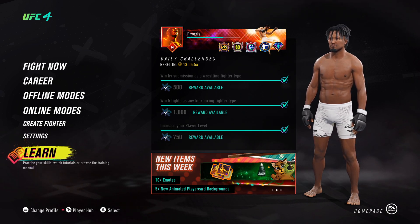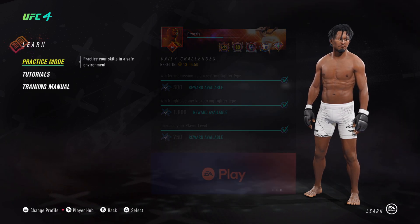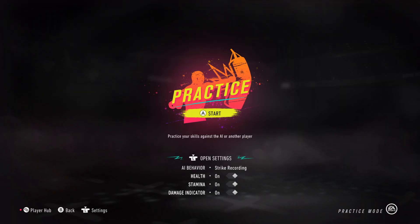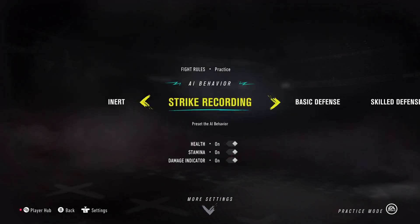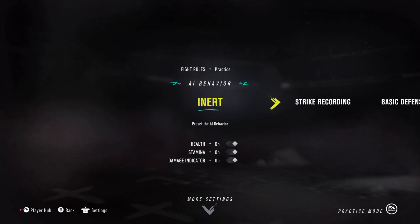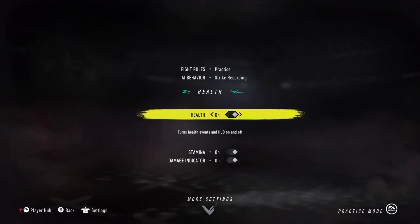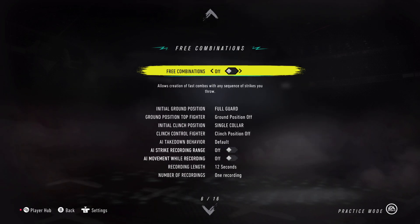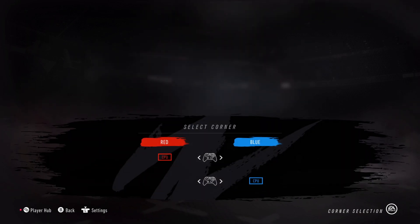What you want to do first is go into Learn and copy the exact settings that I do. Go into practice mode, and once you're there, you'll see that to open settings you'll have to click on the left stick — that's for Xbox or PlayStation. Once you click down on it, it'll open up these settings. Copy my exact settings. Your game's probably going to start on Enter; you need to scroll over and put it on Strike Recording. Scroll down, turn on health, turn on stamina, turn on damage indicators. Then click B or circle on PlayStation to back out and start practice.